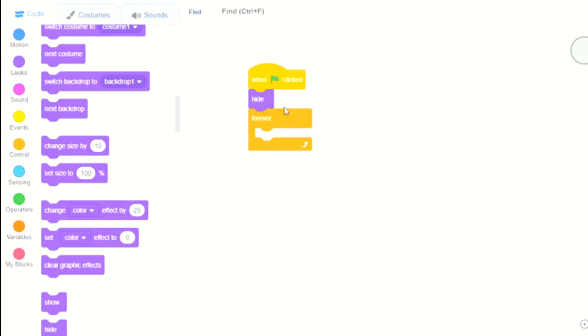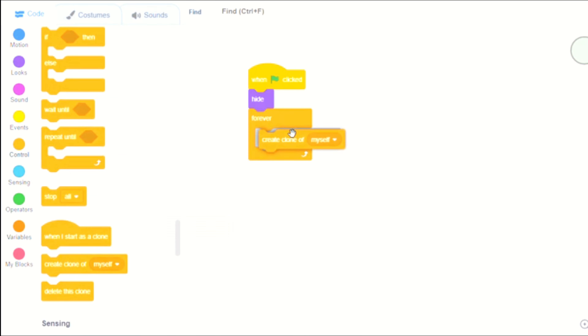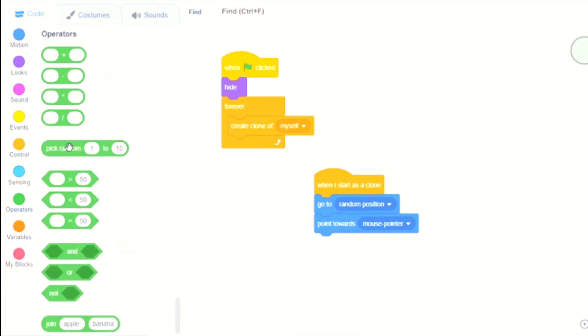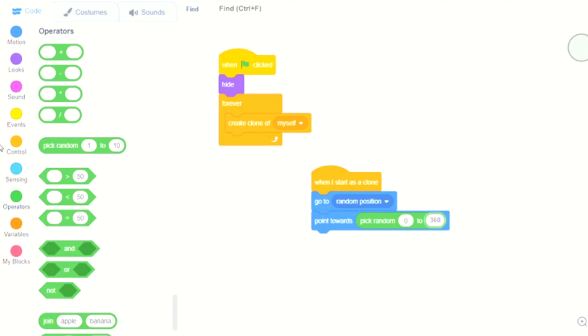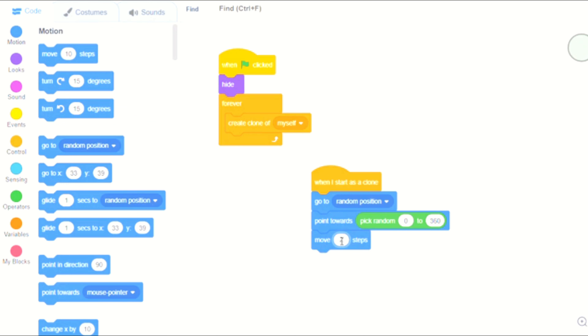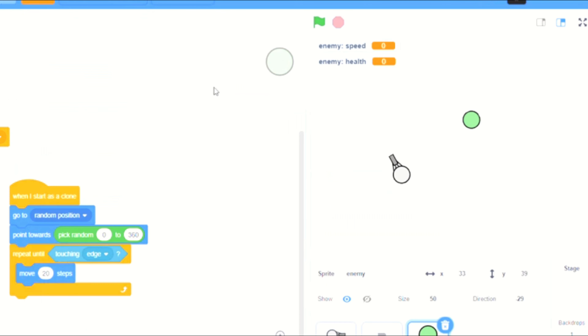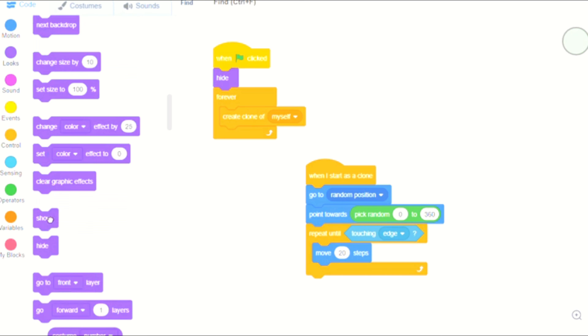We're going to say when this is clicked: hide, forever, and then inside create a clone of myself. Now that we have the clone made, we're going to say when I start as clone: go to a random position, point towards pick random zero to 360 — this picks a random direction from all around — then move 20 steps, repeat until touching edge. So when it starts, it points in a random direction and moves forward until it touches the edge, which is where it looks like it spawns in. After that, we show it.